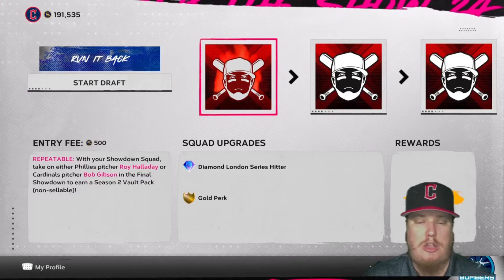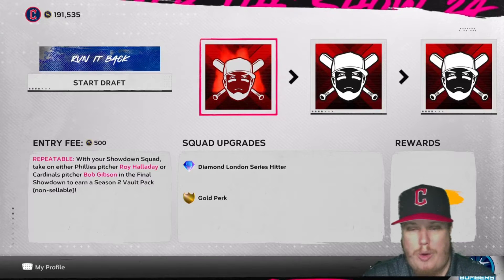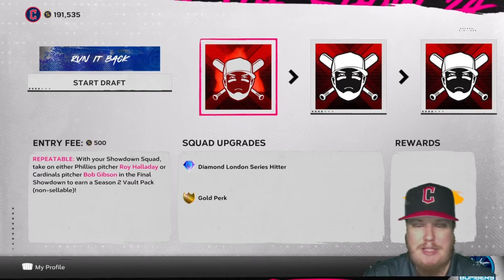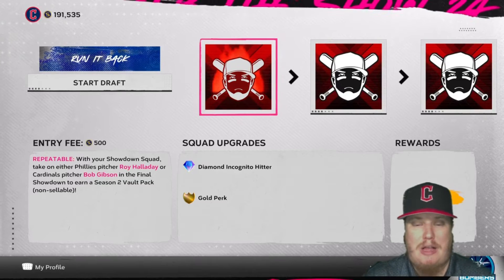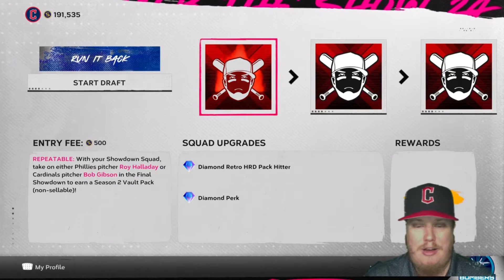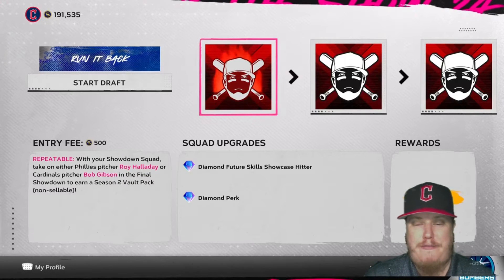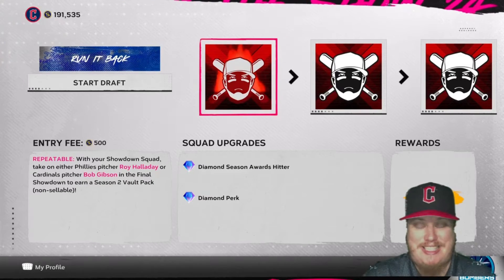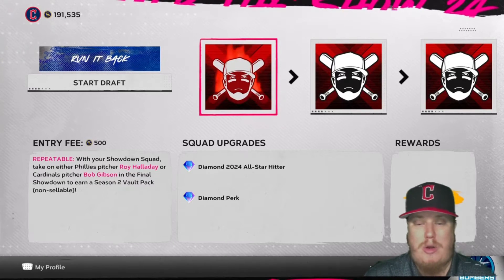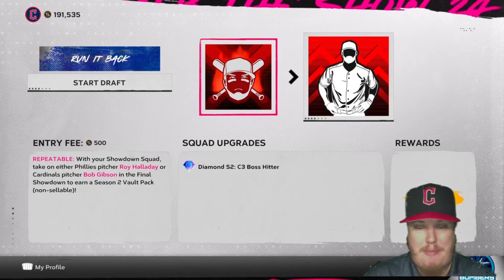You can earn a lot of hitters along the way. The first time you knock out one of these boss battles you earn yourself a London Series hitter. The second one earns you an Incognito hitter. The third, a Retro Home Run Derby pack hitter. The fourth is a Future Skills Showcase hitter. The fifth is an MLB Draft hitter. The sixth is a Season Award hitter. The seventh is a 2024 All-Star, and the eighth is the Retro All-Star Game hitter.